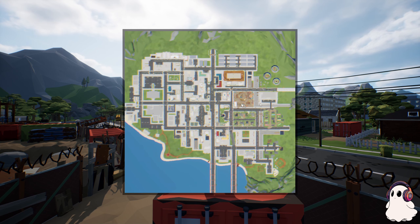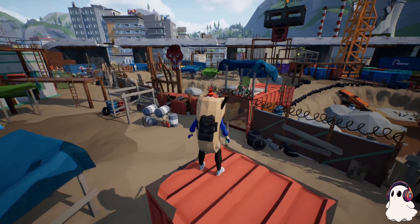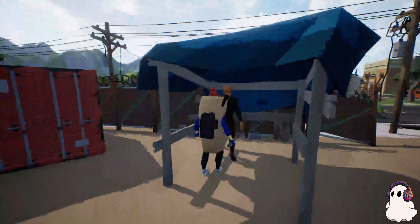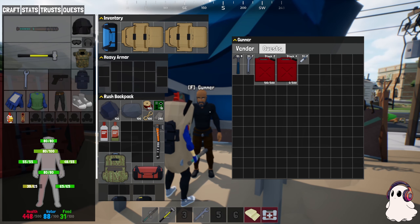Here is the nuclear power plant, and here's the demolition yard. You're going to come to this guy - his name is Gunner. When you click on Gunner, you'll see Vendor and then Quests. Under quests: 'Welcome to the Garden - hopefully it wasn't too hard to find. I'm Gunner, I'm not really with any specific group but I tend to help those in need.' You complete it just by talking to him.